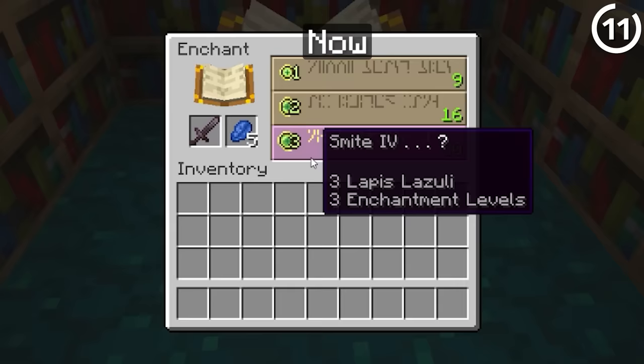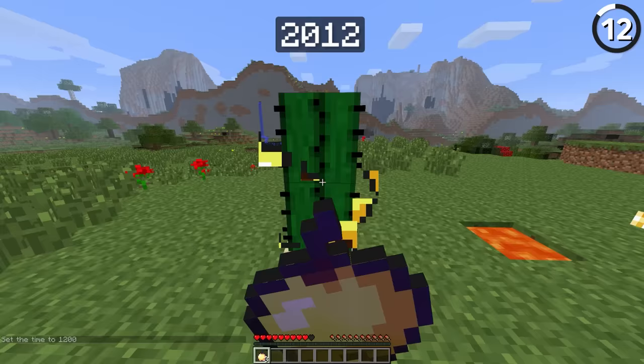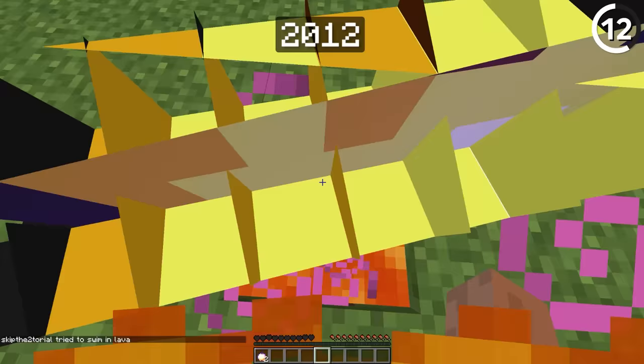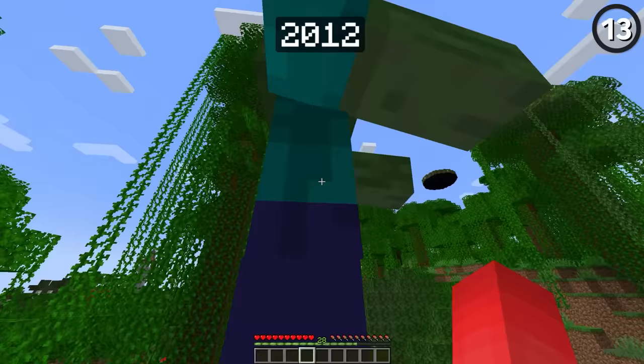Did you know that enchanted golden apples used to be a bad thing? Oddly enough, high levels of regeneration could actually lower or remove your invincibility frames entirely, causing you to be more susceptible to damage while you had an enchanted golden apple active. Understandably, this got fixed in 1.6.1, because it completely broke this really powerful item.